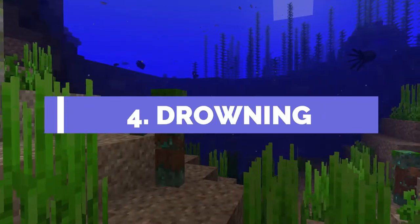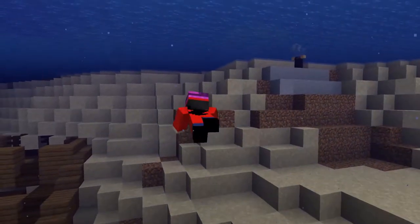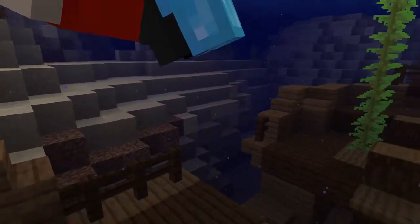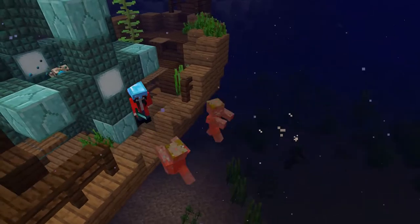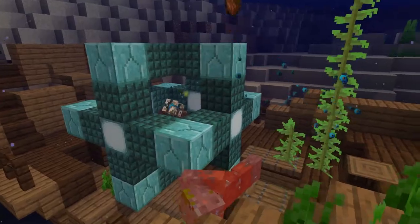Number 4 on the list is drowning. It's easy to lose track of how much air you have while you're underwater — one moment you're hunting for treasure, the next you're gasping for air. One solution is the respiration enchantment. The level 3 version will allow you to keep breathing underwater for a whole minute. Or if you're wanting to be underwater a lot, you might want to invest in a conduit for unlimited air, night vision, and some extra defense. Now that beats using doors.